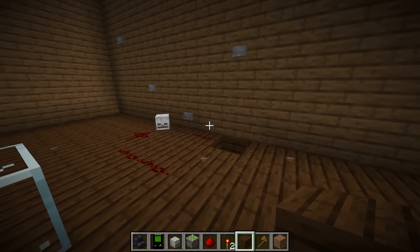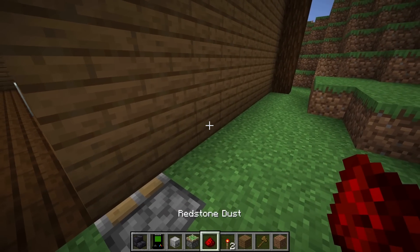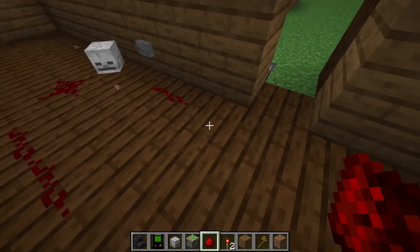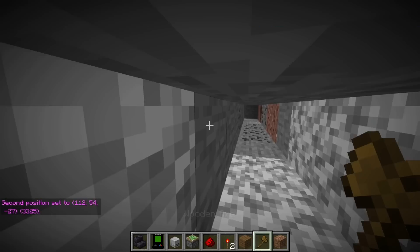To make this button take you to the next level, we break through here, put a sticky piston, then on the back of the block put a redstone torch and redstone dust. So now this fills the hole, but if Jordy presses this button, it's going to open the hole for a couple seconds so Jordy can sneak through to the next level.